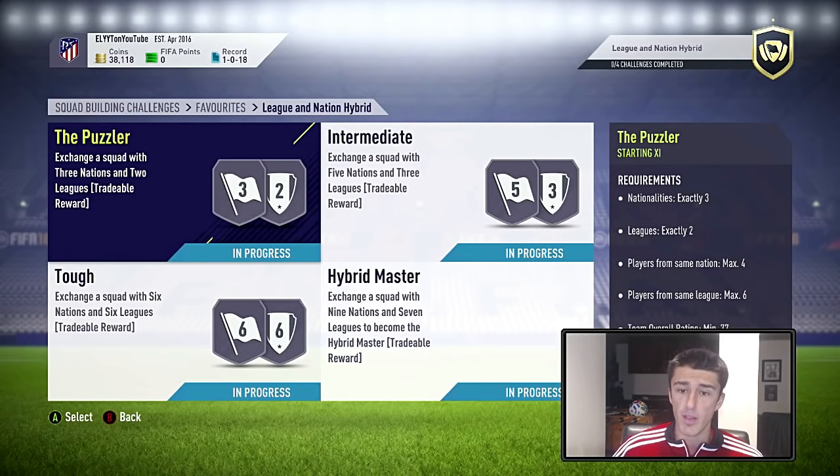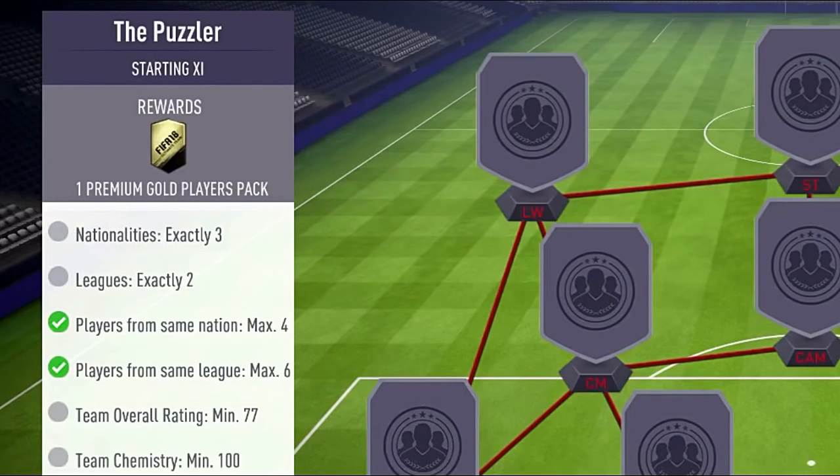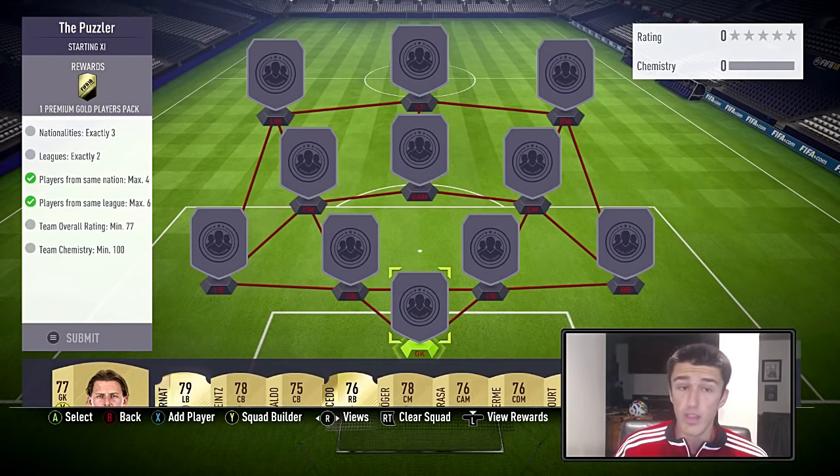We're going to start off with the Puzzler. In this Squad Building Challenge you're going to need three nations, two leagues, a maximum of four players from the same nation, and a maximum of six players from the same league. We're going to go ahead and start this off by mostly using non-rare cards because you can get non-rare cards for very, very cheap especially at the beginning of the game.